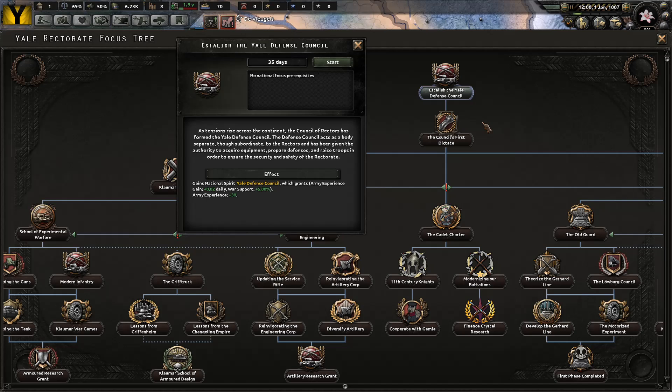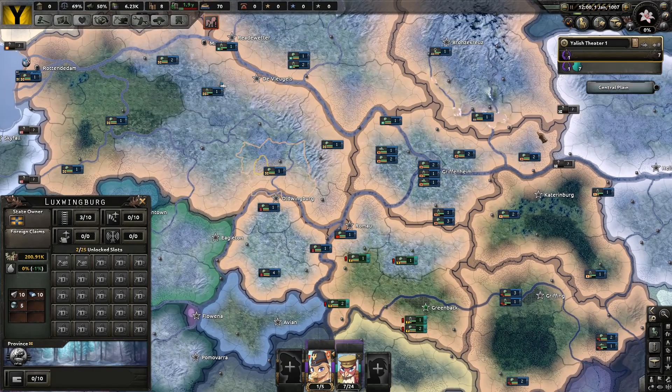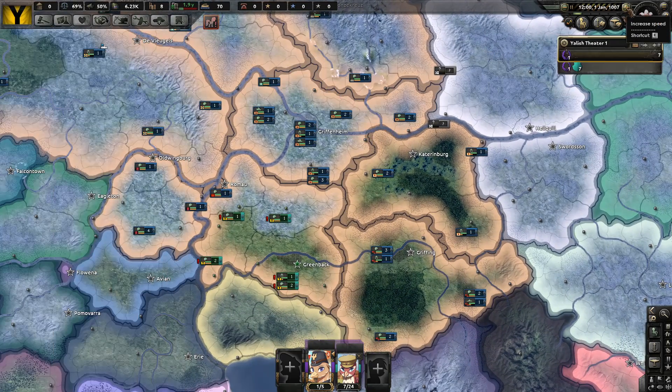As tensions rise across the continent, the Council of Rectors has formed the Yale Defense Council. It acts as a body separate, though subordinate to the Rectors, and has been given the authority to acquire equipment, prepare defenses, and raise troops in order to ensure the security and safety of the Rectorate. I mostly want this because it's going to give me some quick Army experience and daily Army experience, and then I can modify my divisions as necessary. Besides that, I think we can finally unpause — we did it in only 11 minutes.